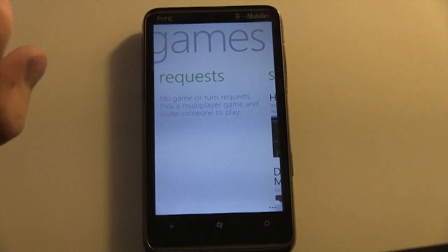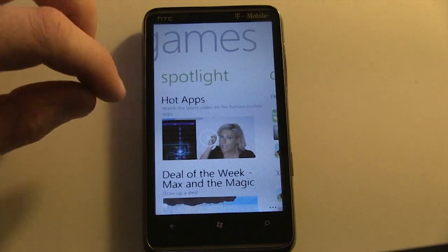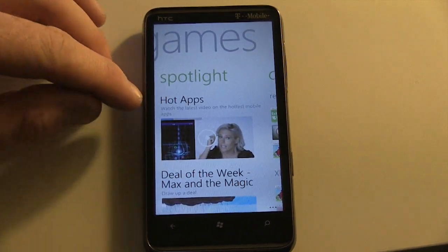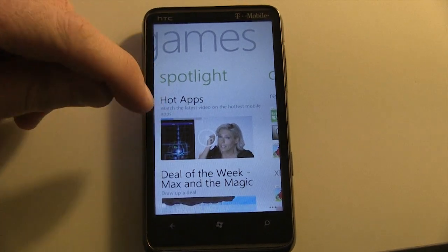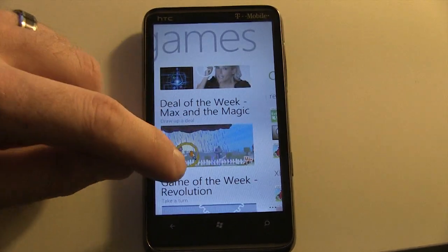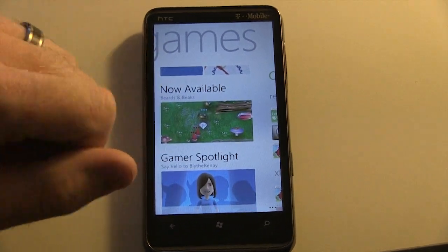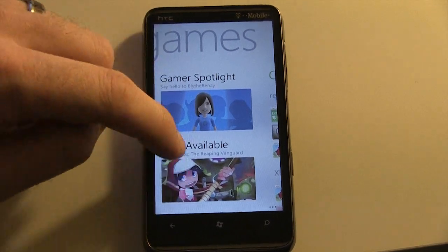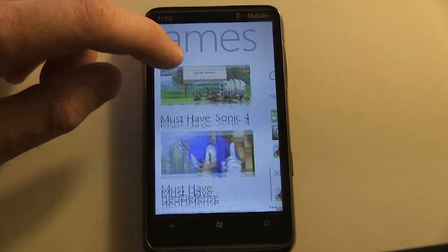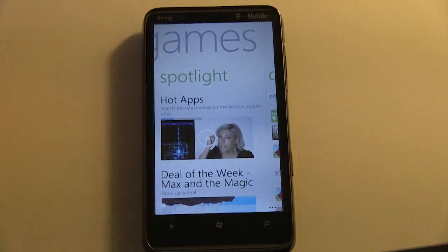Swiping to the right here again — if I had any new friend requests, those would show up right in here. Swiping again, this is something that you should be very familiar with if you're an Xbox Live user: some of the new featured apps, the deal of the week, the game of the week, the newest game of the week — which this week was Birds and Beaks — and just a couple of different marketplace highlights that you can browse through right in there.